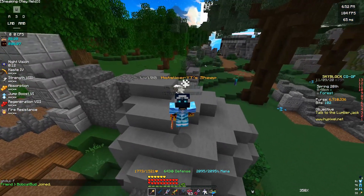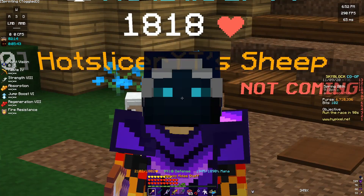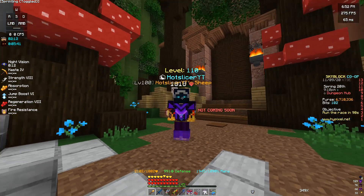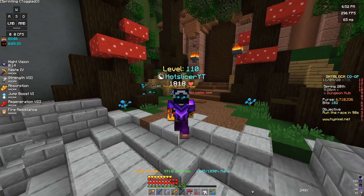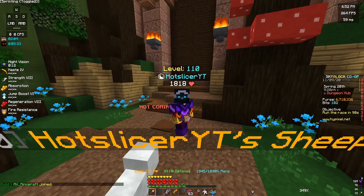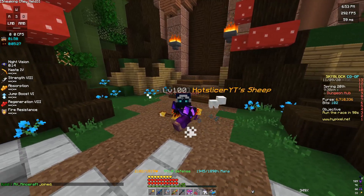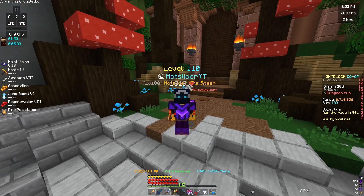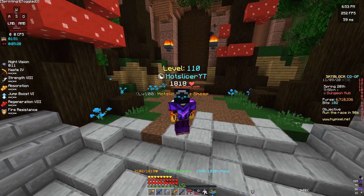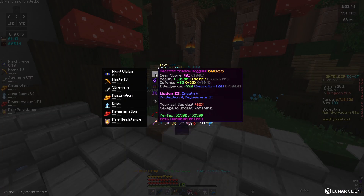Now on to the next category: Mage Armor. We're going to discuss the armor you want as a late-game mage going into Floor 7. I outlined this armor set in my Floor 6 dungeon guide, however that guide is sort of outdated and this has more relevant information. The main gist still stays — for Floor 6, you want two different armor sets, and in the dungeon you want something like this.